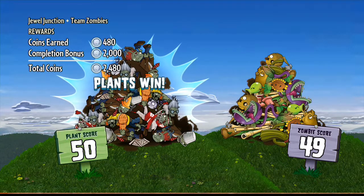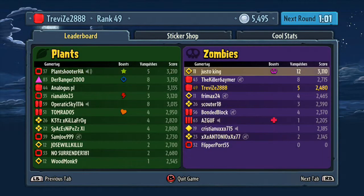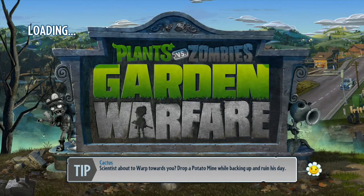I lost that match and earned just about the same amount as a Garden Ops game on easy — around two and a half thousand points. That gives you an idea of what kind of points you're looking at with different modes. Two and a half thousand for losing Team Vanquish, two and a half thousand for winning a Garden Ops mode. If you win Team Vanquish you'll probably get a bit more, and it adds up all your kill streaks throughout the game too.